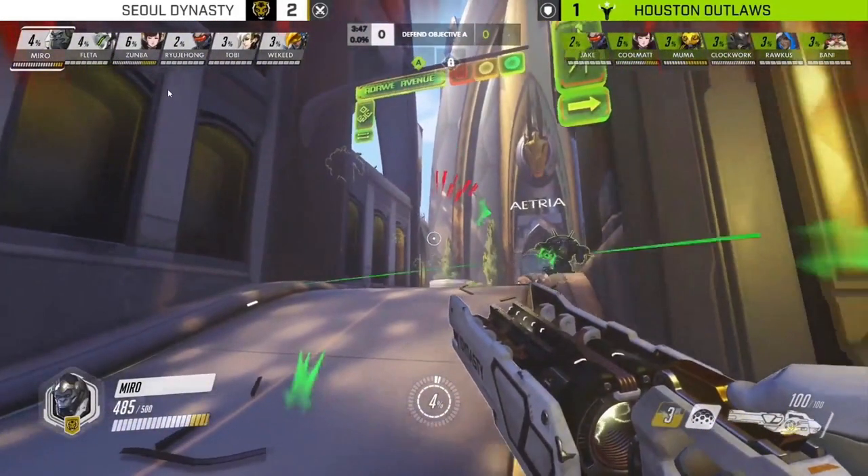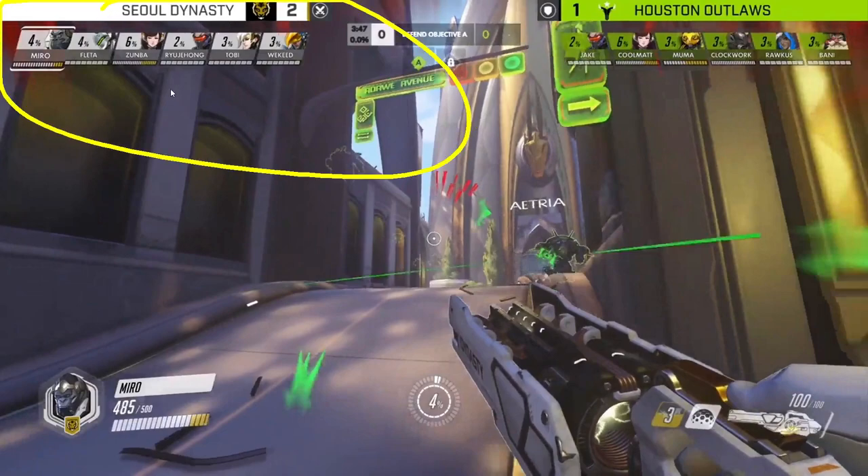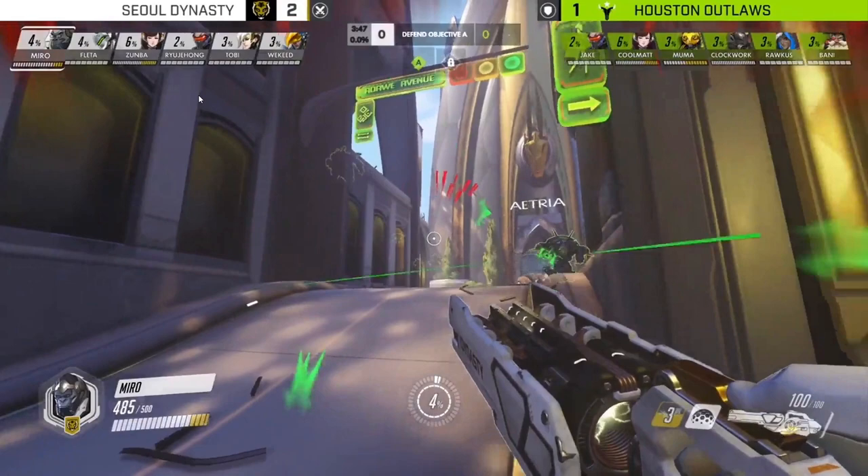Let's look at the team comps. The Outlaws are running a cool strat we've talked about before — Torbjorn on defense in the support slot, solo Ana healing, which is very strong on Numbani. Ana is incredibly strong on the first point. They also have an Orisa-Roadhog combo, Soldier, and D.Va. Now for Seoul Dynasty, they're running a single healer, single support on attack — just one Mercy played by Tobi.